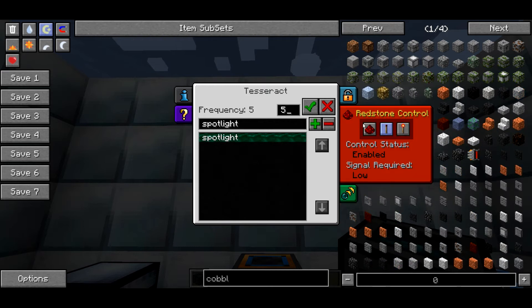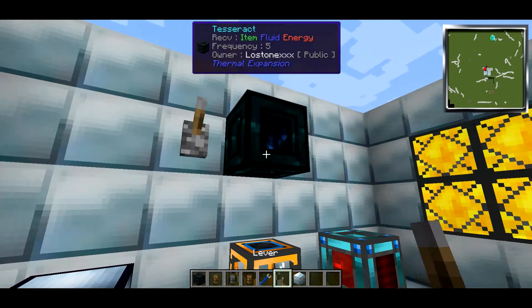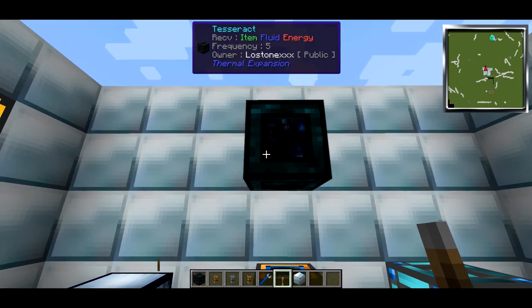The next tab is the redstone control tab, where you can set how the Tesseract reacts to redstone signals. So if we were to give it a redstone signal now, that'll switch the Tesseract off — we don't want to do that though.